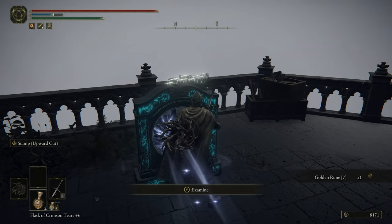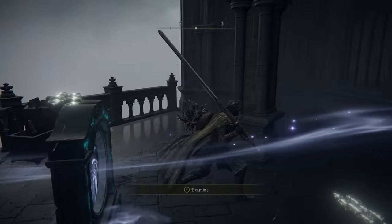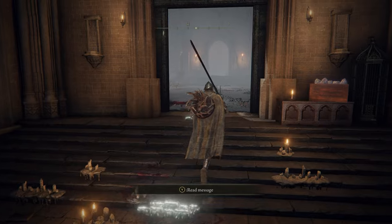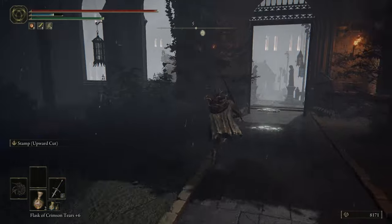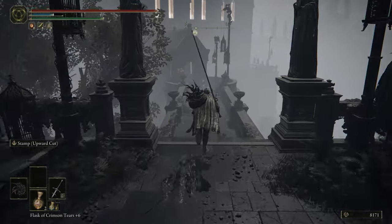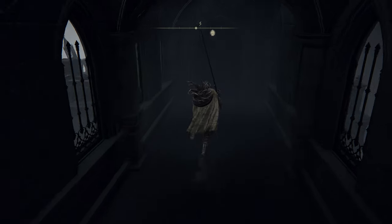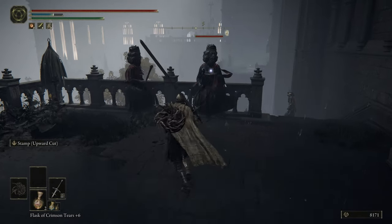This is a teleporter we've seen before — it'll take us to a previously visited area, so no reason to use it now. Instead we continue left and run down this path. You can come from the other side but can't get up into here; it's a one-way door. We're just opening a shortcut and can come up behind these enemies.